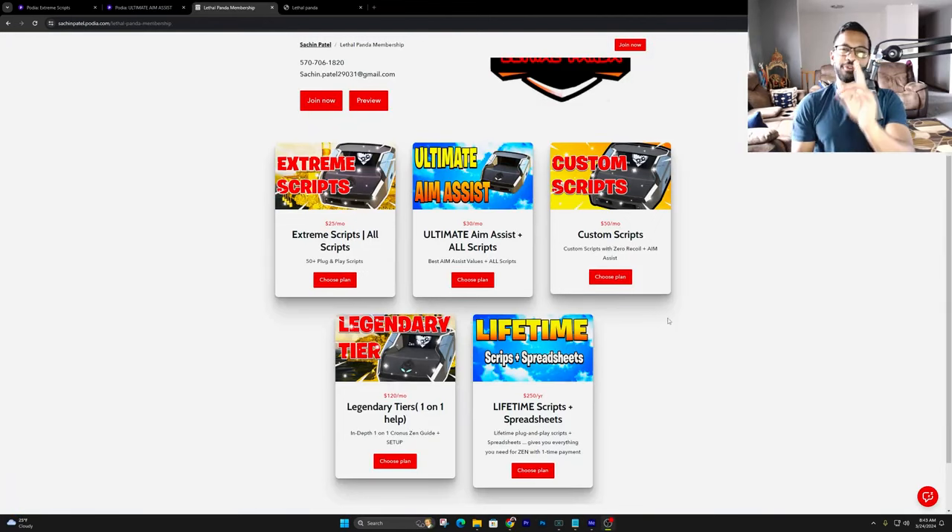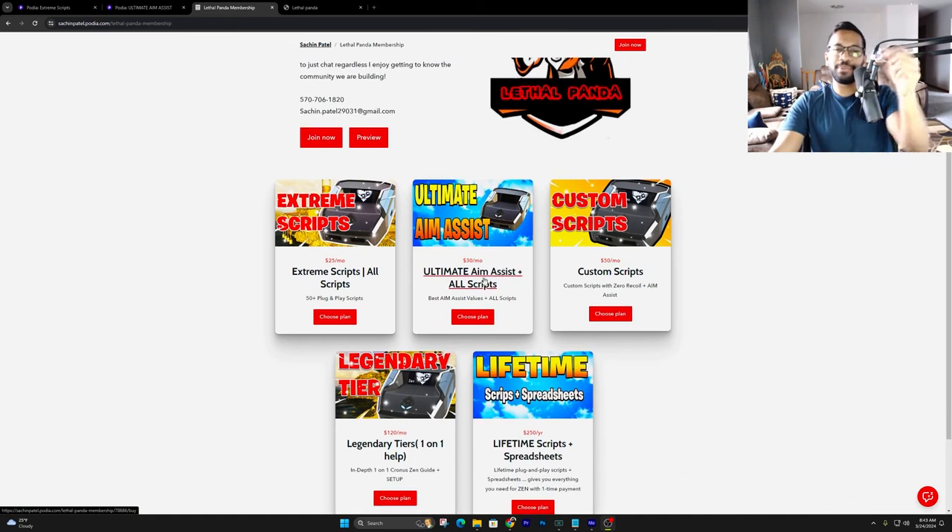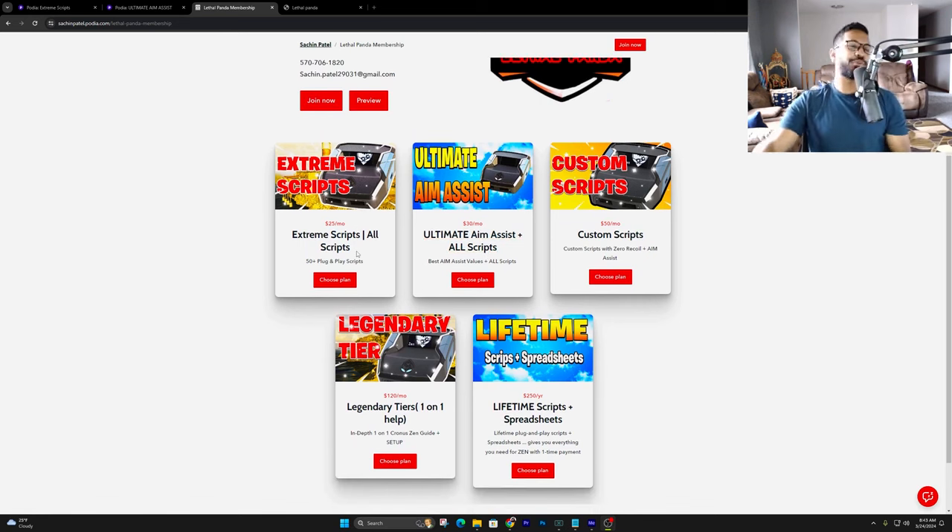I know a lot of you guys are looking for scripts where you can use one recoil value for all your guns — well, we got you guys covered. Click on the first link in the description; that's going to bring you guys over into the Podia. Right now we've got five tiers: Extreme Scripts, Ultimate Aim Assist, Custom Scripts, Legendary Tier, and the Lifetime.